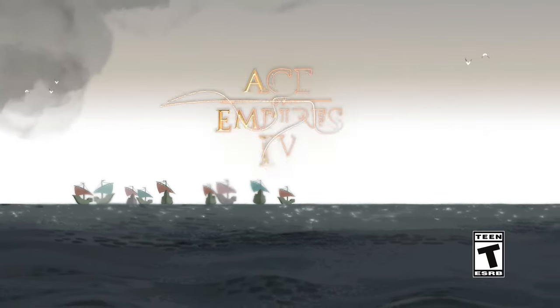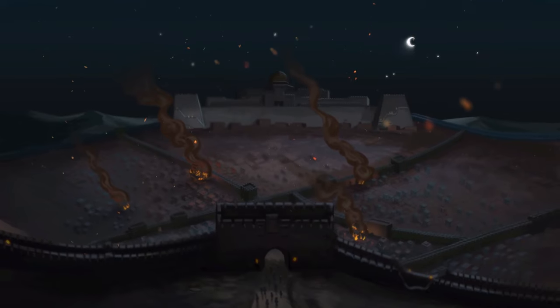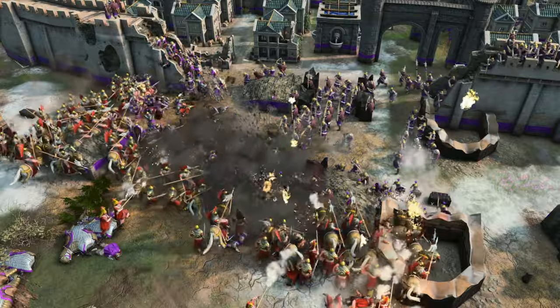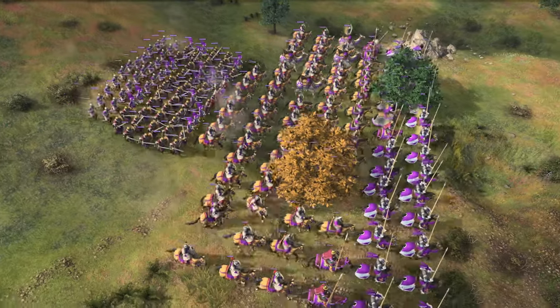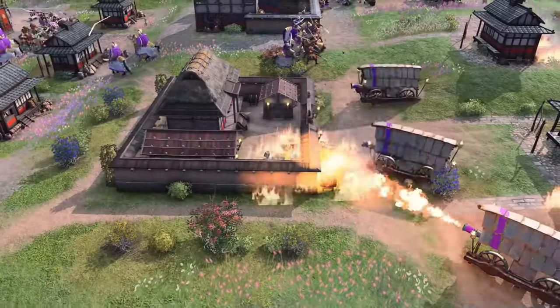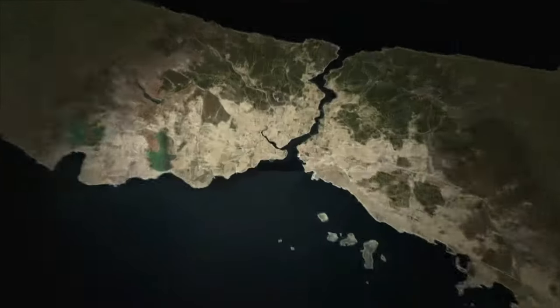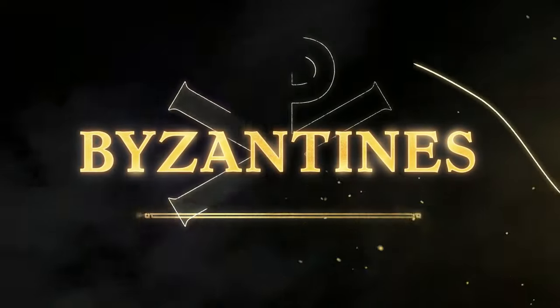Hello everyone and welcome to another Age of Empires IV in History video. Today we're going to take a look at another new civilization made available with the new expansion of Age of Empires IV, the Sultan's Ascent. These masters of strategy bring a new twist to the battlefield. With aqueduct networks, a legion of mercenaries fueled by olive oil and even Greek fire, it's time to immerse ourselves in history and dominate with the Byzantines.